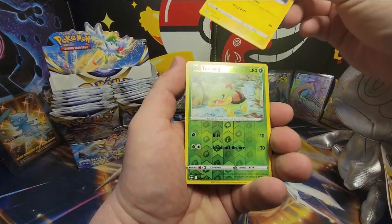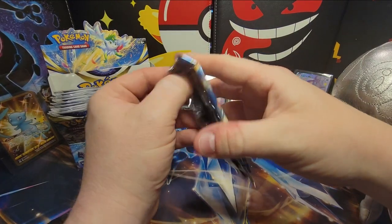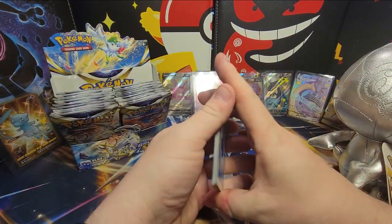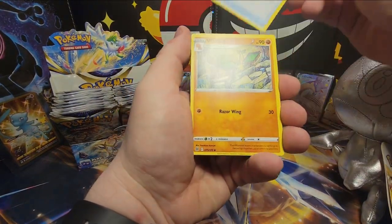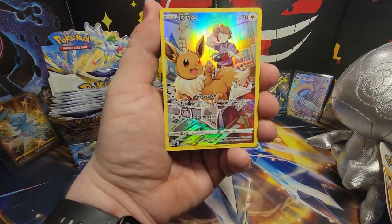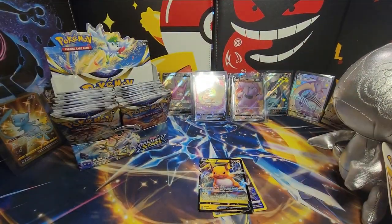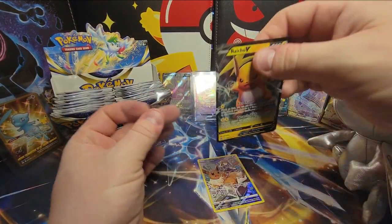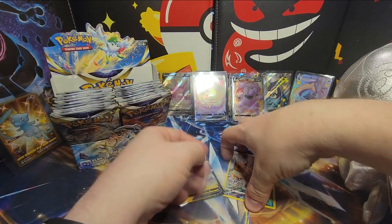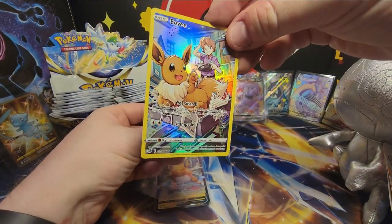Grimer, Clefairy, Electabuzz, Turtwig, and a Druddigon. Let's go with a Shaman pack — looks like something's poking out at the top. Water Energy, Hunting Gloves, Vibrava, Café Master, Cherubi, Riolu, Starly, Spiritomb, Eevee Trainer Gallery — so we got the Eevee to go with the Flareon — and a Raichu V. Let's sleeve both of those, no need for top loaders as they're not that highly sought after. Maybe the Eevee though — that's a really crisp one. The Brilliant Stars white really matches this Eevee — it's kind of silver with a lot of white overtones. A brilliant card from Brilliant Stars.